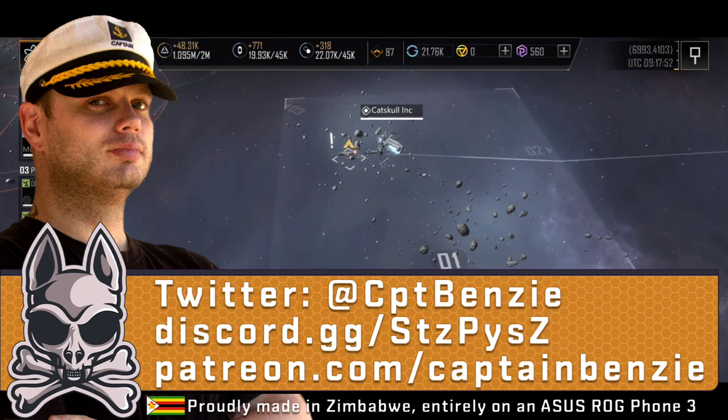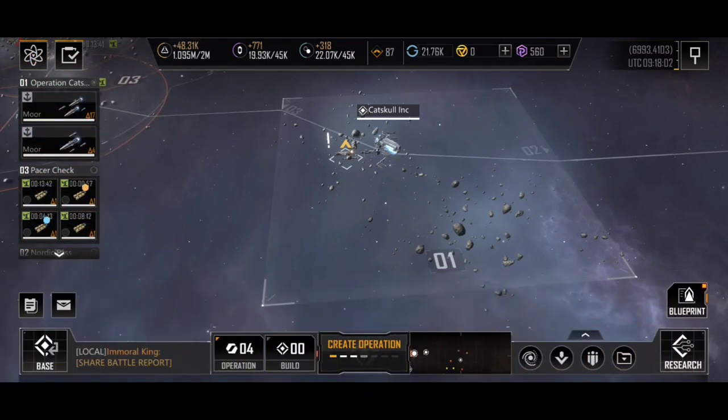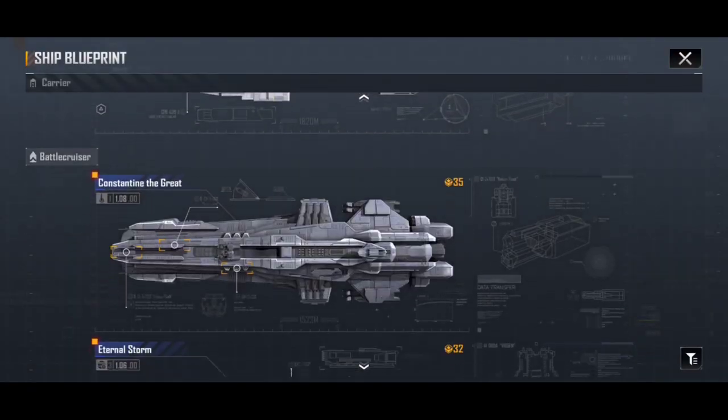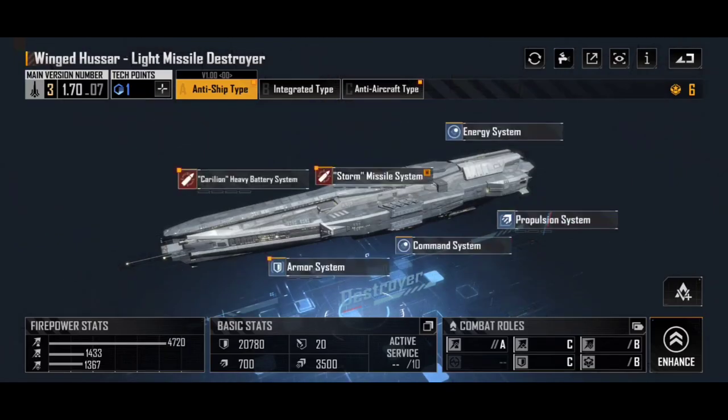If you enjoy this or find it useful, please let me know by commenting down below and hitting like on the video — it seriously really does help with the outreach. In today's video we're going to be having a look at the Antonius Consortium Winged Hussar, all three variations. This is one of my favourite destroyers in the game; it's readily available fairly early on, there are some crates you can get when you first start a new campaign that have a very high chance of dropping the Winged Hussar.